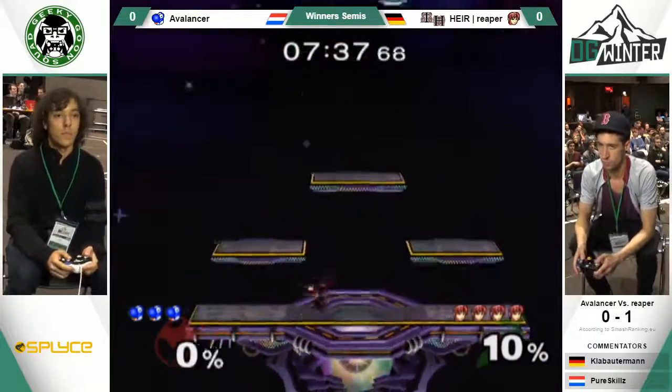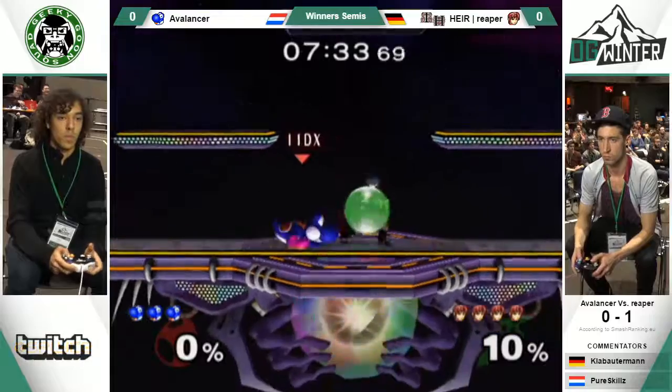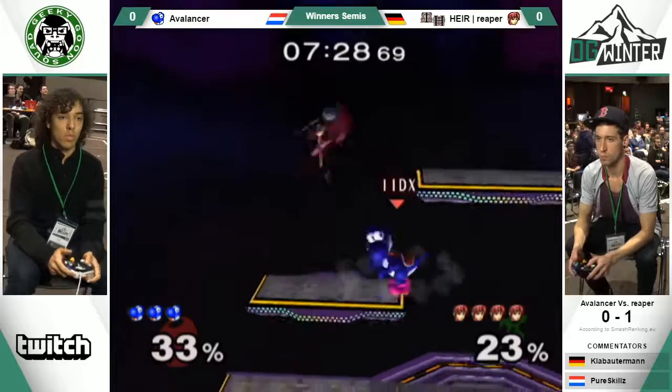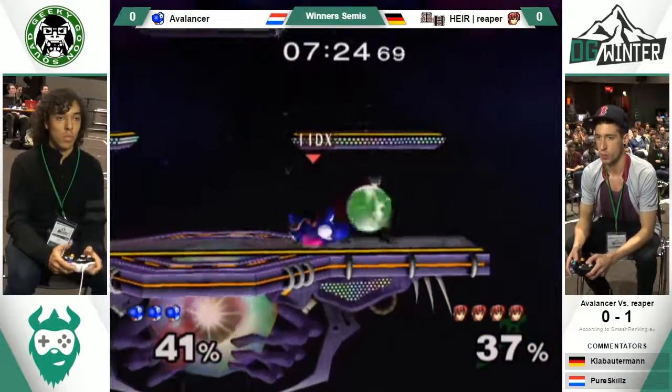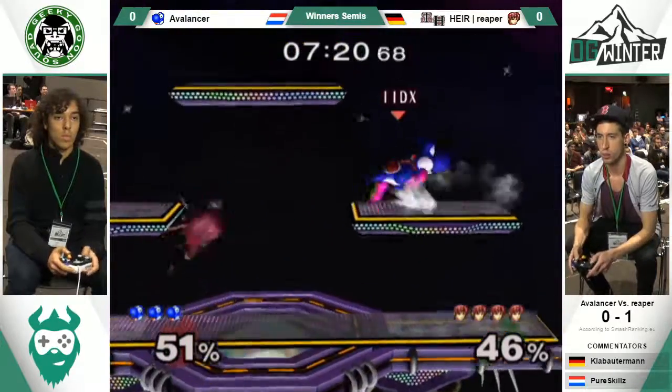This time Reaper gets the edgehog. Looking really convincing so far. Must feel good for his confidence. Shield dropping — so useful with Yoshi.